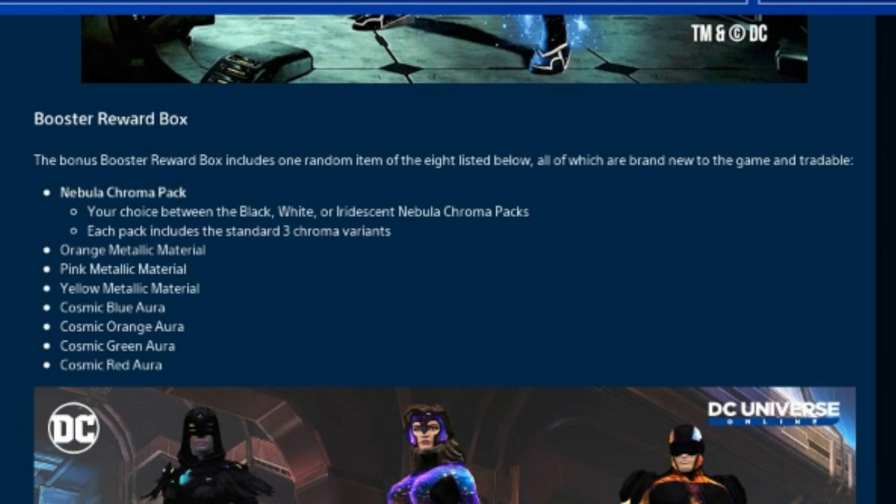If you're really lucky, you will get the nebula chroma pack and be able to choose one of the three nebula chromas — those will be the rare item of the bunch. If you're a bit less lucky, you'll get one of the orange, pink, or yellow metallic materials.